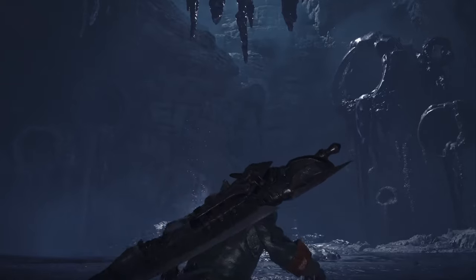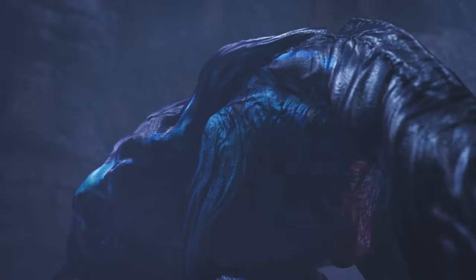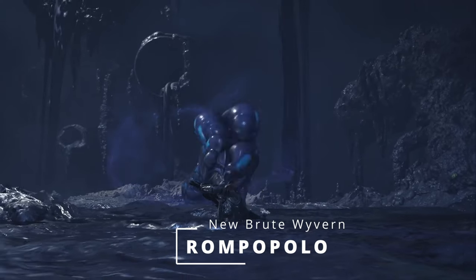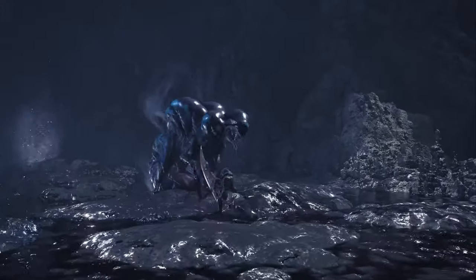We get to see the oil pouring out of these huge drainage pipe structures, as well as exploding up from the ground, which leads us to the reveal of the first of three new monsters — Rompopolo. This little guy is a brute wyvern that clearly resembles the weapon and armor from the Hammer Weapon Showcase, and it resides deep in the oil silt of this biome.